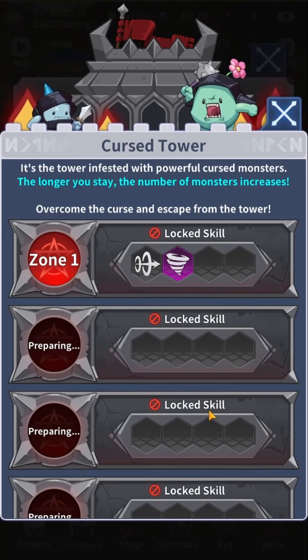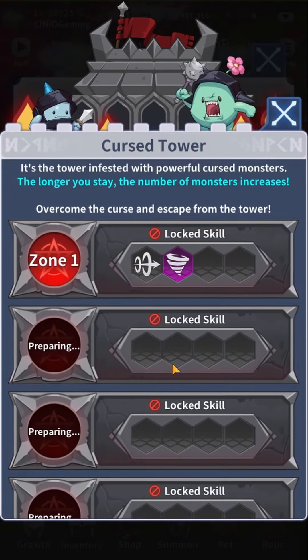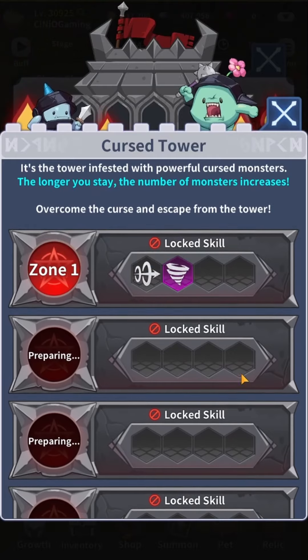So let's get into more details. The quick description: the longer you stay, the number of monsters will increase, so as you progress through stages you face more monsters. The first thing that stands out is locked skills. As with every single dungeon, you'll be able to set up and equip skills — but here you can clearly see that two skills you won't be able to use: Chain Dash and Summon Tornado. I strongly believe that when Zone 2 unlocks, different skills will be forbidden, and there's no guarantee it stays at just two locked skills — there might actually be even more skills locked up.